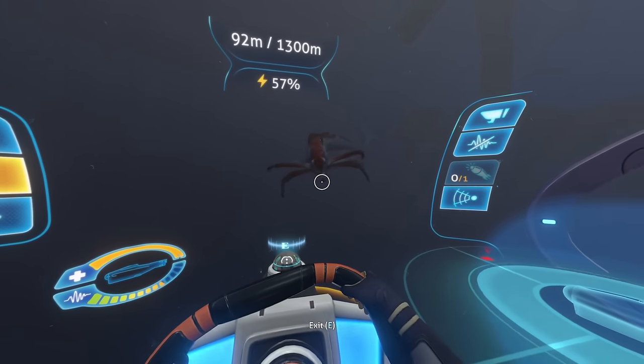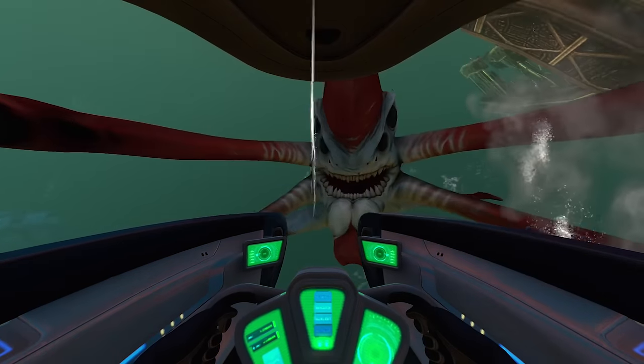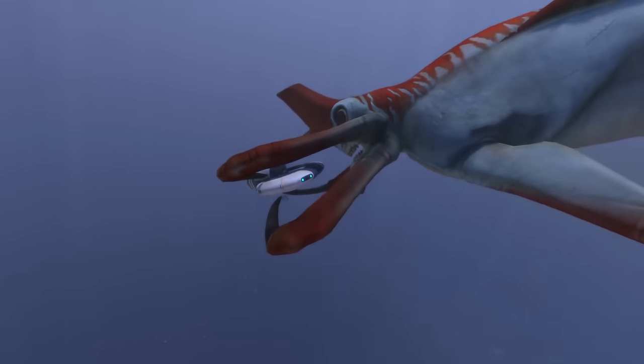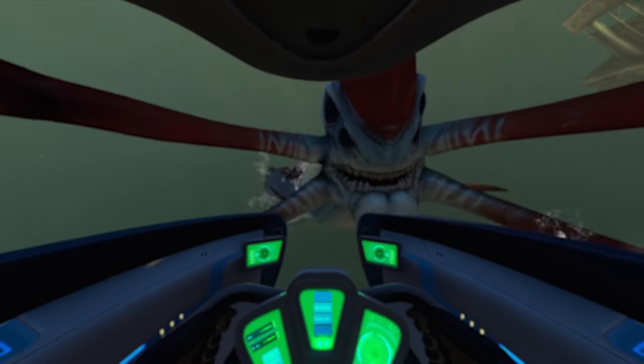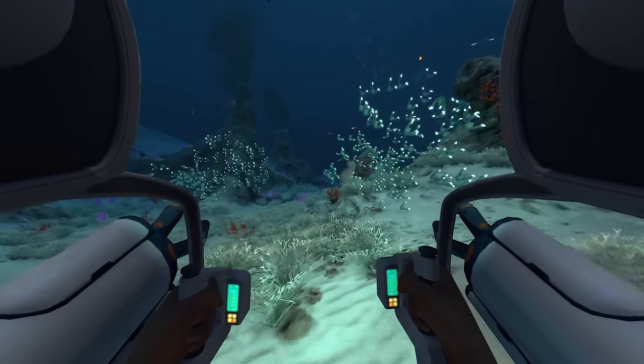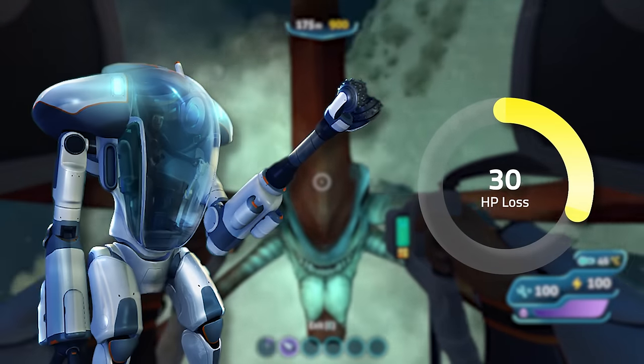Don't think hiding in your tin cans is going to save you either. Vehicles aren't safe from the Reaper's wrath, with their jaw strength surpassing both the Seamoth's and the Prawn Suit's crush-resistant capabilities. If a Seamoth ends up in a Reaper's grip, it will deal around 40-60% damage while attached to the hull. The Prawn Suit does fare a little better, only taking 20-30% damage over the same period.